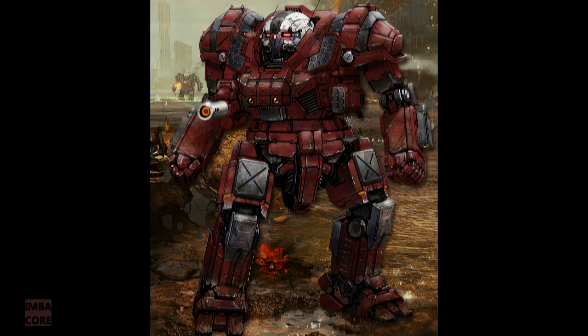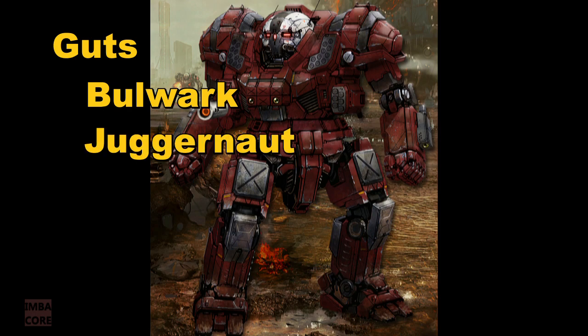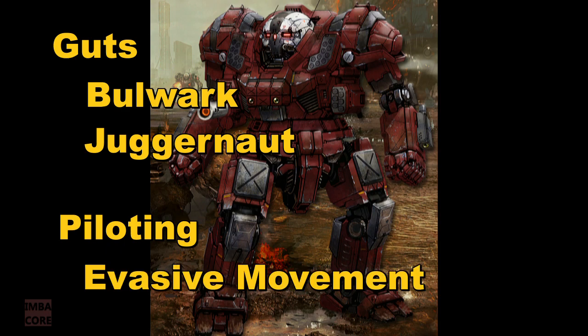For the second mech, the melee-oriented assault one, I believe that the pilot should have skills geared towards stability, durability, damage mitigation, and speed. I decided to max out the Guts line of skills and get Bulwark and Juggernaut, and from the Piloting line of skills, I decided to get Evasive Movement. A melee-oriented mech needs to get to its target fast while shrugging off any damage it might take while beelining for the enemy. I need the speed buff and the extra evasion pip the Piloting skill line confers, so I'll probably be getting all 7 Piloting skill slots filled up. The passive melee bonuses the Piloting line gives you are also a huge plus.